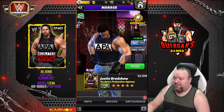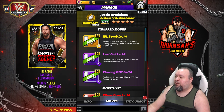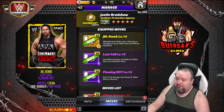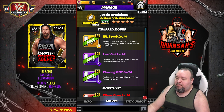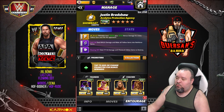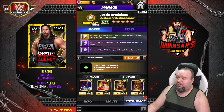The last moveset keeps the JBL Bomb — 11MP yellow finisher dealing 106.9k plus 13.3k bonus damage per yellow gem — and adds Last Call, a 9MP purple move dealing 89,000 damage that turns all yellow gems into reinforced gems, and Flowing DDT, an 8MP purple move dealing 77k damage that chooses 8 yellow gems to destroy. Trainers are similar: Woods to start with more purple, keeping Cena, Booker T, and Rude to boost the finisher.